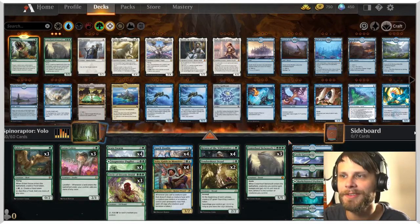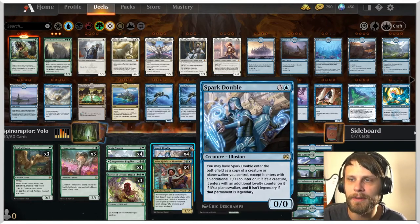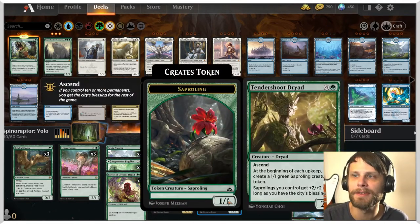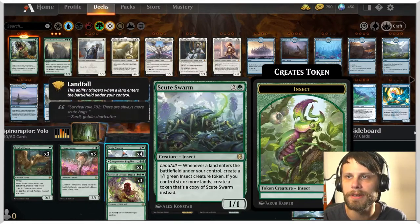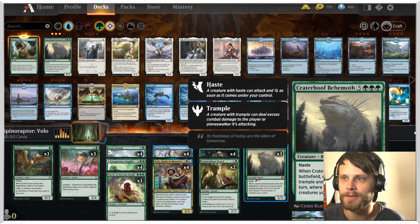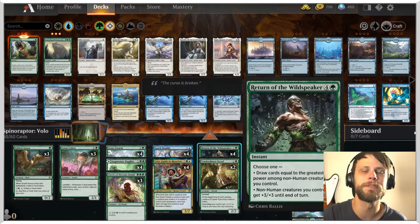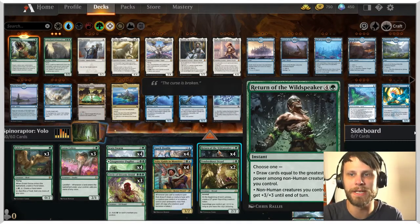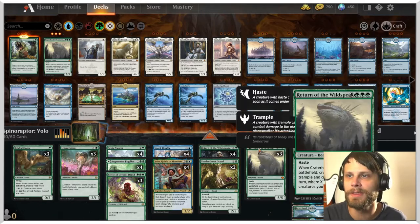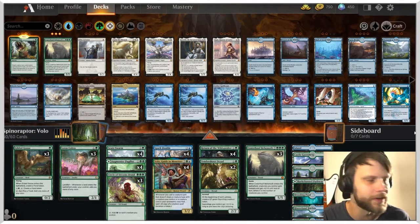A little sniffy today, guys, I'm so sorry. But the idea is very straightforward: ramp up, get Volo down, hopefully copy Volo as we do it. Get a copy of things like Tendershoot Dryad, anything that can create tokens, maybe even Scoot Swarm. Get some extra mana with extra Lotus Cobras and then drop a Crater Hoof or play Return of the Wild Speaker to buff up our team and get in for a big attack. It's a relatively straightforward deck — nothing wrong with it. The idea could take over some games very, very quickly.